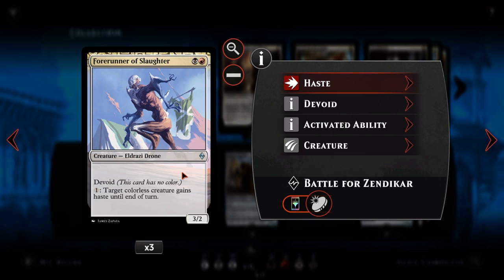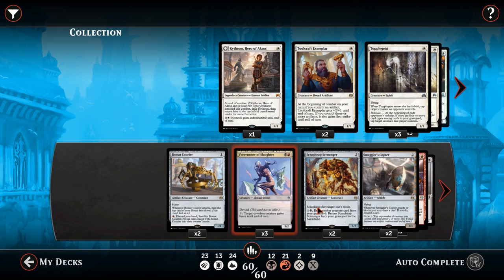We then have Forerunner of Slaughter — black and red, 3-2 with Devoid, so it is colourless although it costs two different colours. Its Eldrazi Drone ability lets you pay one to give target colourless creature haste until end of turn. So as long as this guy's out, any creature we play — as long as we have one extra mana — we can give it haste. This really pressures your opponent to overextend their board. We've got three copies because it's a 3-2 for two and triggers a lot of stuff.